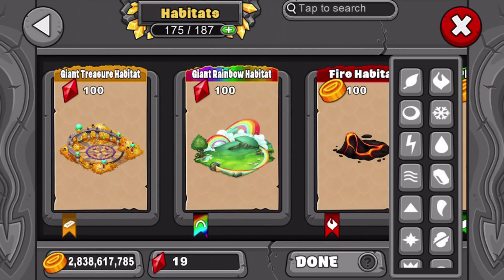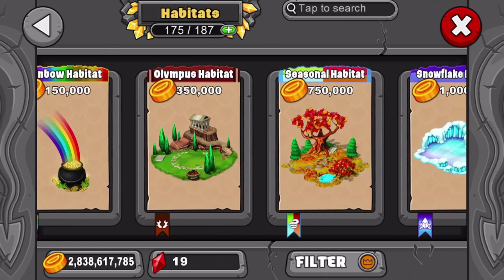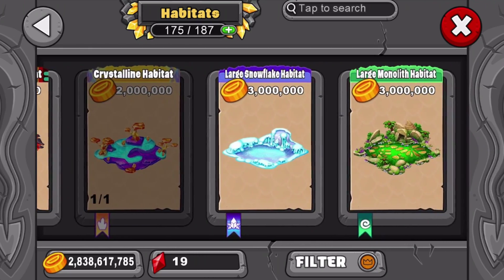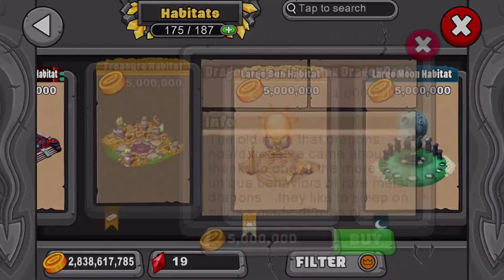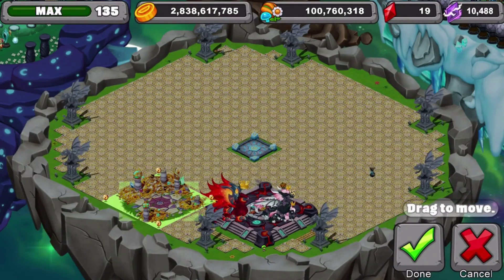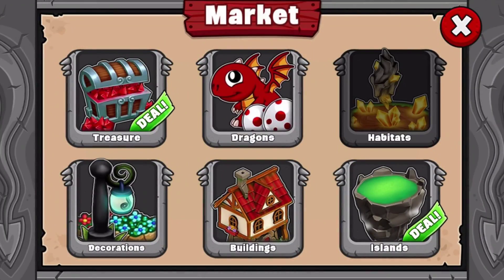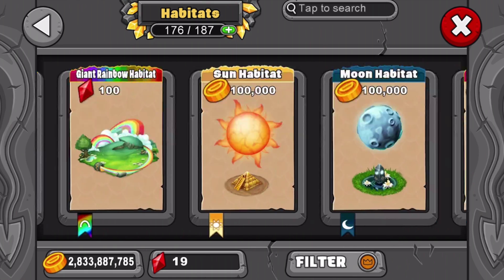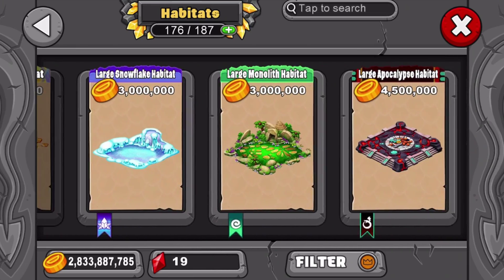But yeah, we will need more stuff. I'm a little tired — I just woke up this morning. There should be an area to pick large or giant habitat sizes. I'm definitely going to need a new treasure habitat and some Christmas stuff — a snowflake habitat would be nice just in case there are snowflake dragons this year for Christmas.